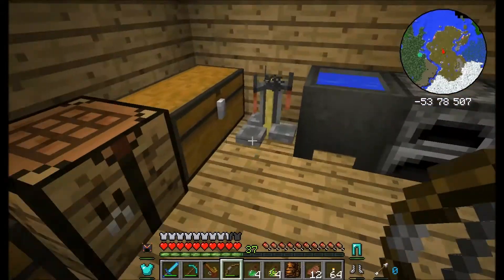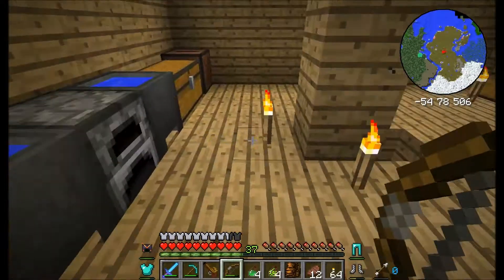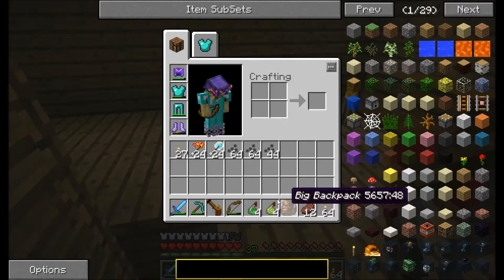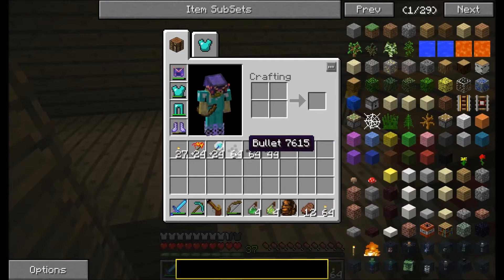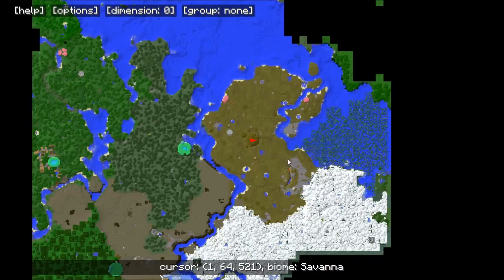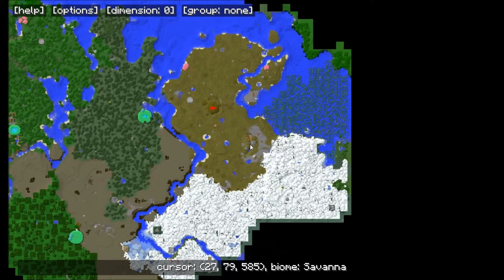I'll just sort of put stuff around the chest here. I've made a big backpack as well. I've also got a couple of grenades, arrows, torches, everything you name it. Because today we are going to adventure to this stronghold here.